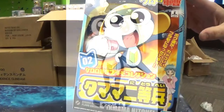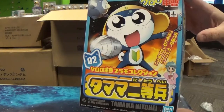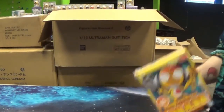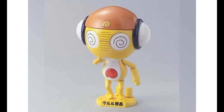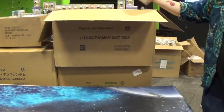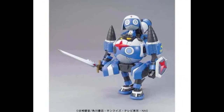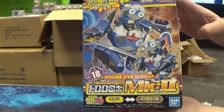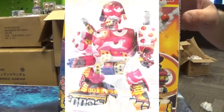Here's the Tamama model kit from Sgt. Frog. Here is Koolooloo from Sgt. Frog. Here is the Dororo Mark II mecha from Sgt. Frog — I don't know if this particular mecha actually shows up in the show, but still a pretty neat looking robot. And here is the Gyarodoro Mark II.